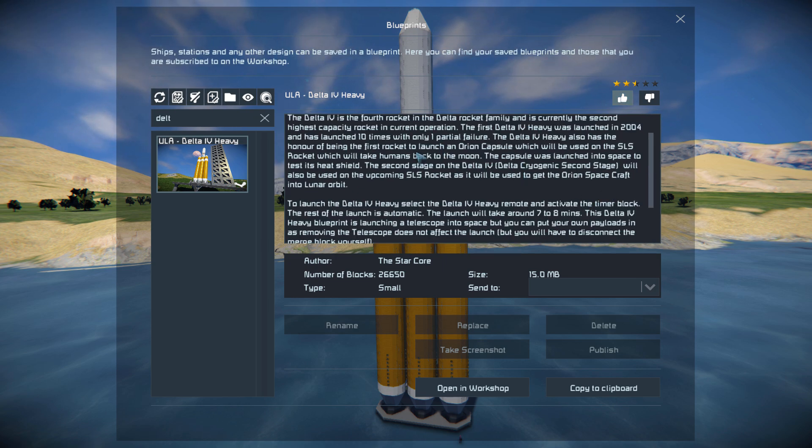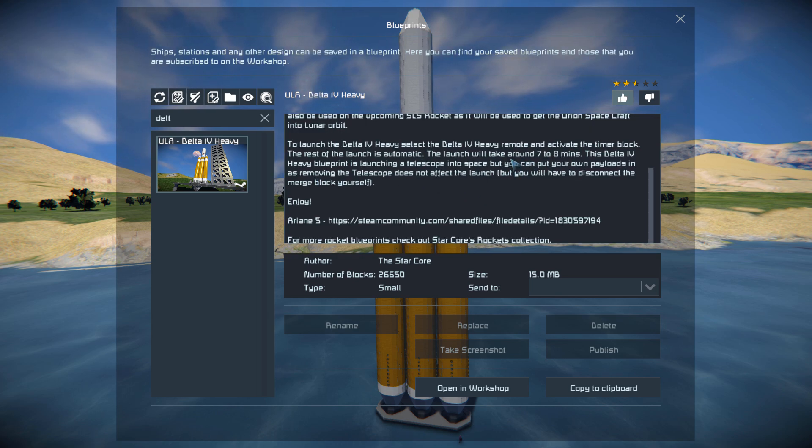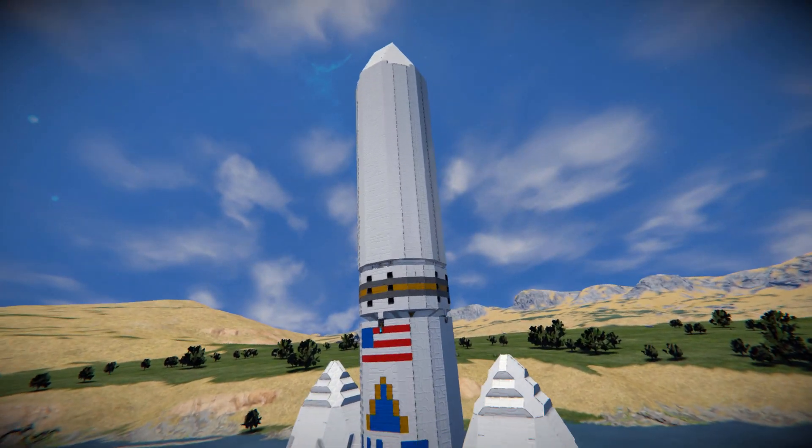I think it's time to shove my character into its seat and launch it. You can see all the information about the Delta IV Heavy and this ship in Space Engineers — the launch takes six to eight minutes and it's launching a telescope into space, but you can put your own payload in by removing the telescope. You would have to attach the fairings yourself, but it's no problem if you just copy and paste them on.